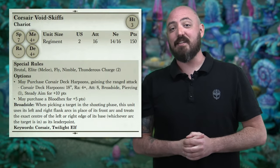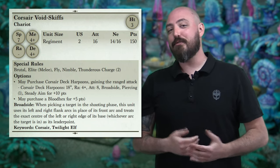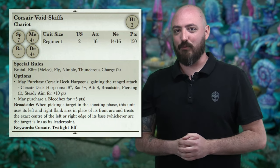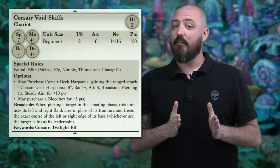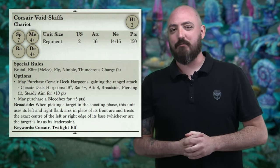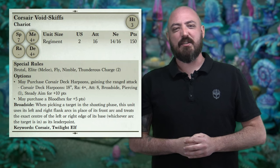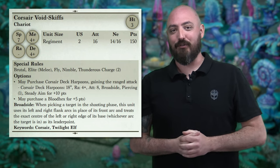Next up are the Corsair Void Skiffs — the chariot regiment of boats that we've seen models for, and they've got some really interesting and exciting rules. They are a chariot base with Brutal, Fly, and Nimble. Where those things come into effect is if you purchase their optional ranged attack upgrade, you get access to a broadside roll. This is very unique in Kings of War — you draw line of sight from your flank arcs instead of the front arcs, treating the middle of the flank on the base as the leader point. It opens up a lot of interesting possibilities: backline defense, threatening from a tremendous number of angles, and with Fly and Nimble, Nimble being very important for lining up those broadsides.